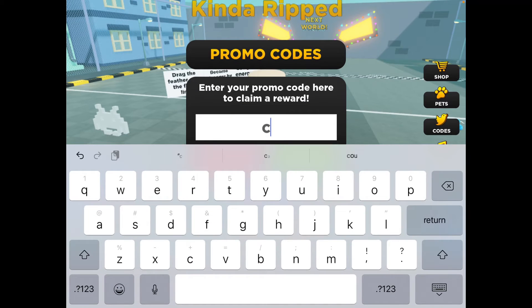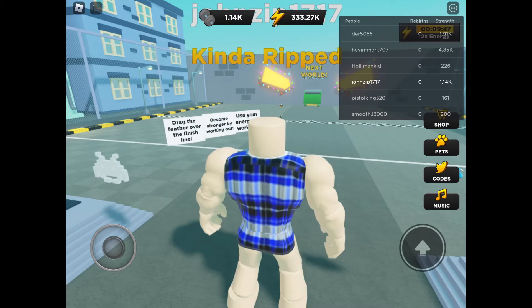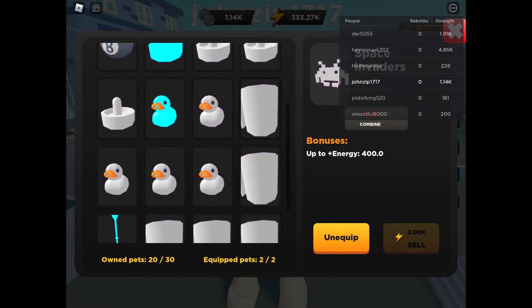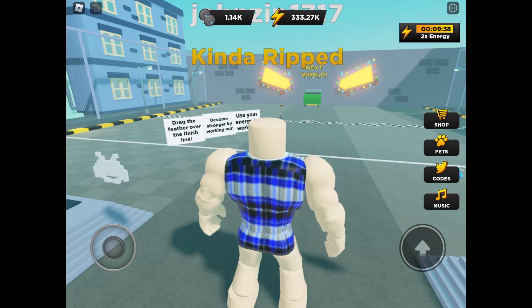Now we're going to do the second code: chad, all lowercase. That just gives you a rare rubber duck — that's more for beginners. It should be right there. I may already have had one, but I did have other rares.